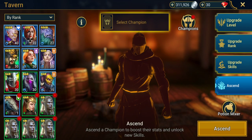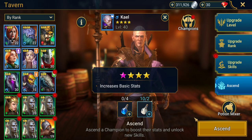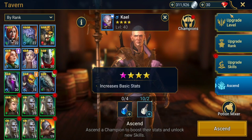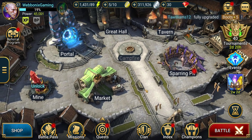Once you've got your potions from your dungeons, that's where you ascend your champions. Pick the champion you want to ascend, make sure you have the potions, and click ascend. If not, you can click the button and go straight to the dungeon that provides them. That covers powering up your champions while progressing through the campaign and leveling up and upgrading your artifacts.